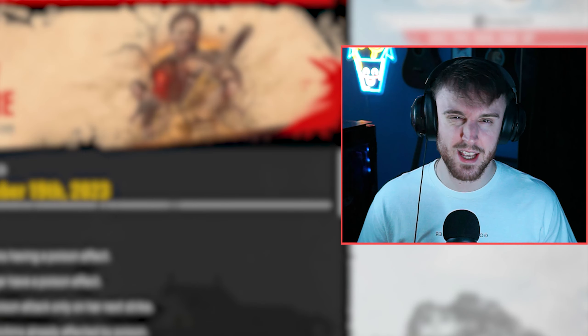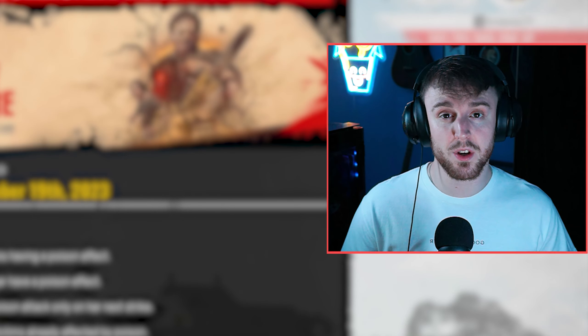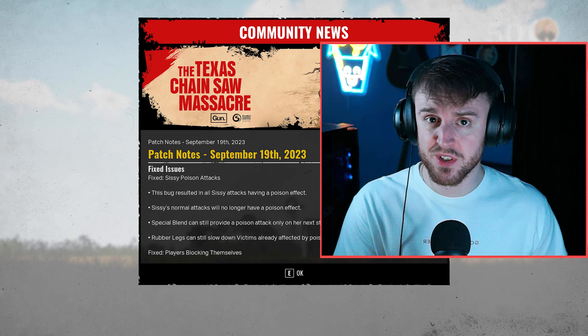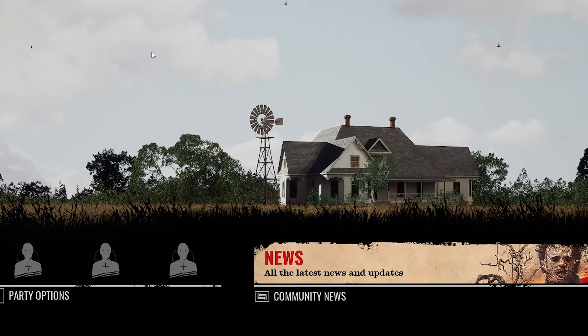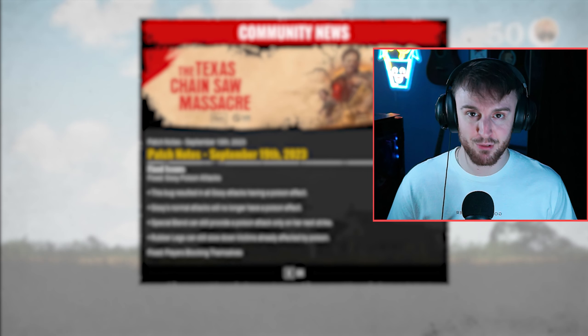The most recent patch essentially fixed a bug whereby every attack that Sissy made was converted into a poison attack. Ergo, the victims were perpetually poisoned every time you attacked them. If you'd like to stay up to date with their patch notes, make sure to access the community tab in the main menu or just frequent their official subreddit.